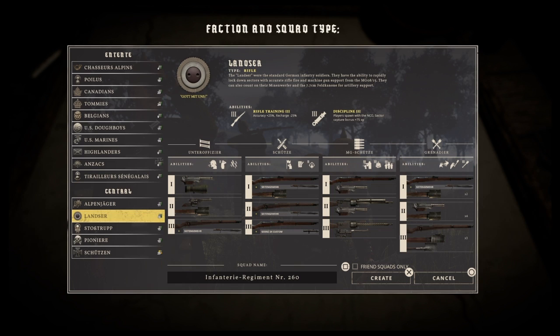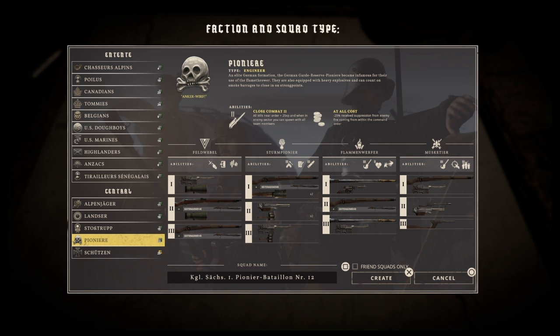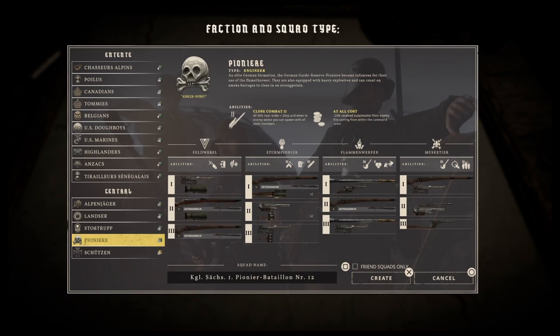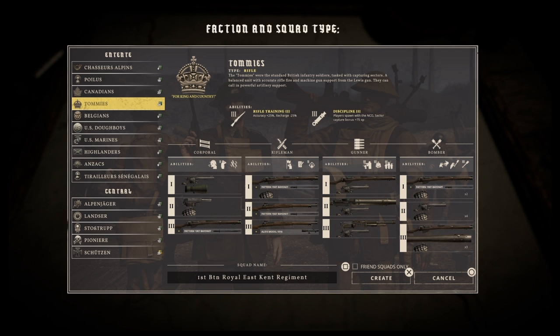If you're on the Central Powers, any of those classes are good. The one I like most is probably the Pioneer Regiment — they've got some great guns and some cool abilities with the flamethrower. The Schutzen class is also really good because they've got the best machine gun class in the game, allowing for different gameplay scenarios. So the three best starter squads are probably the Pioneer, Schutzen, and the Tommies. All squads have pros and cons, but the Tommies are a pretty good standard one to begin with.